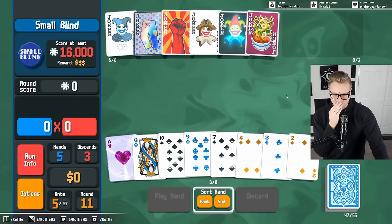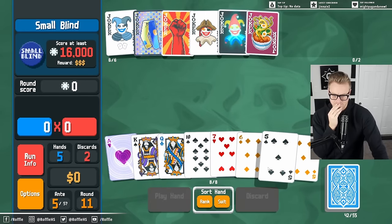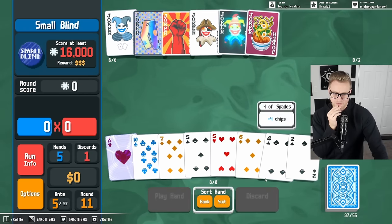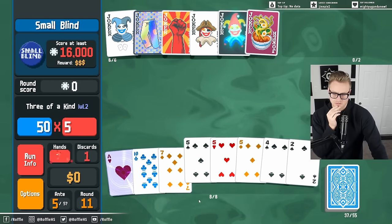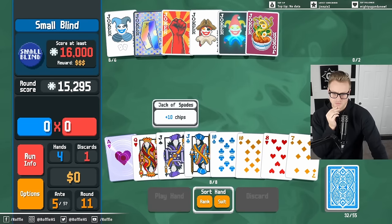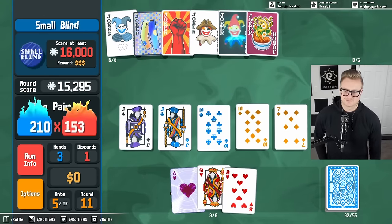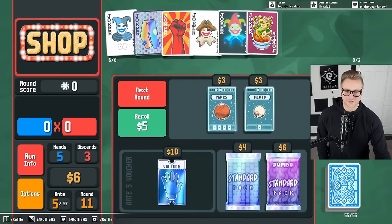Uh oh — I have zero pairs here. I have one pair here. I have three of a kind — I think that's leveled up, right? Let's just go for it. I don't want to waste a discard. Two pair, and this is just a free one. Good god — this hologram is starting to do work right now.